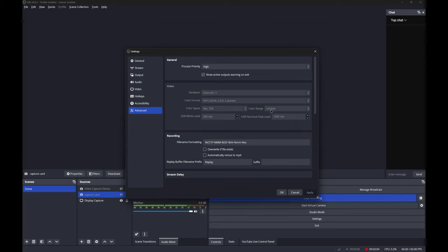You want to set your color range to Limited. Your content should always be in Limited — I'm just repeating what EposFox, the Stream Professor, says. I think it's mostly a TV standard and a YouTube thing. Most devices you work with are Limited, and the Switch does it pretty well. Color Space: Rec. 709. Color Format: NV12.